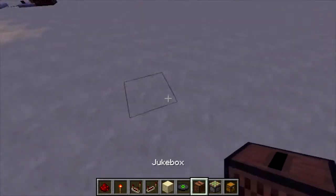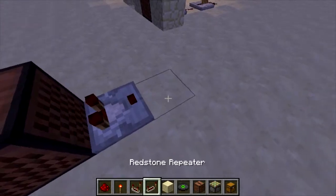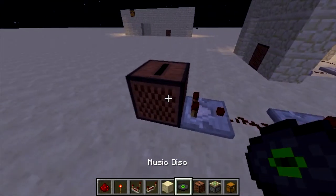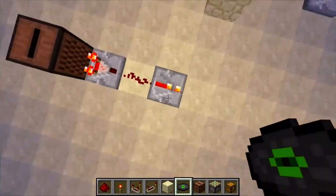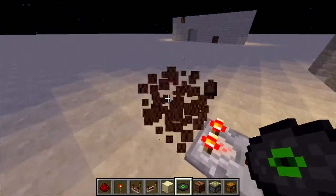Jukeboxes, when they don't have anything in them, will basically not give out a redstone signal. But if a jukebox has a music disc in it, it outputs a redstone signal to a comparator. Now if you're wondering why I've got this repeater here, that's because a comparator can only output one block of redstone.